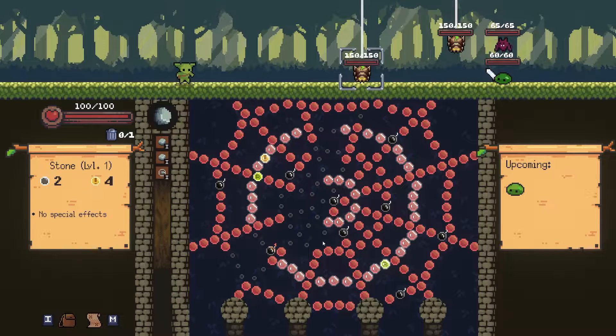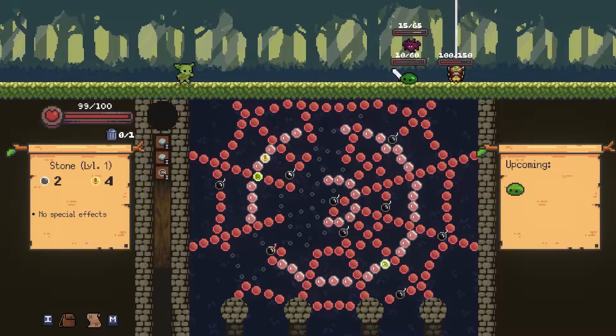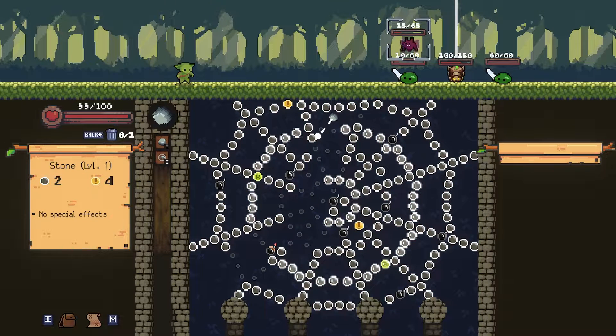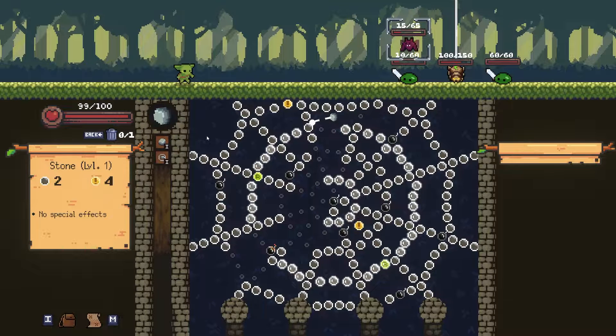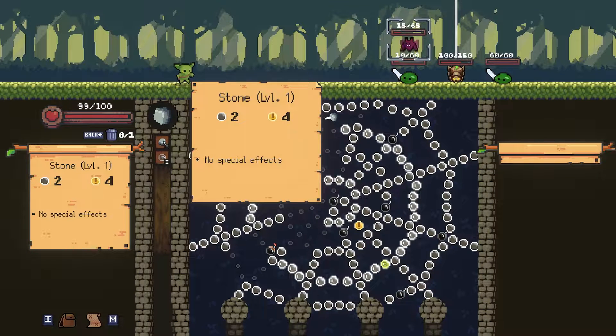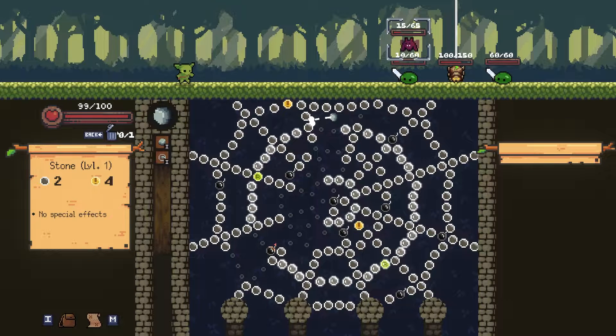We hit a bomb as well. The bomb is a little different — you throw them out there, and it does 50 damage to all enemies on the battlefield. But you have to hit a bomb twice: the first hit primes the bomb and the second one detonates it. Now that we've dealt our damage with that stone, we cycle into the next orb. Once we use all the orbs we take a turn to reload, so the enemy essentially gets a free turn. You can also discard your current orb for the following one — discarding an orb does not give the enemy an opportunity to act.